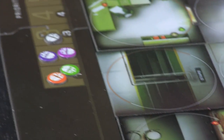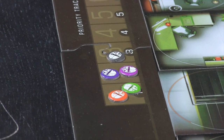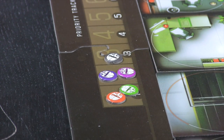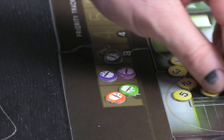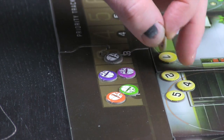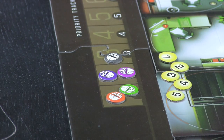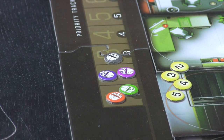This is the priority track, and I've placed like-colored counters to their positions. The numbers one through five determine player order. In this case, the Daimyo will be the first player. These two players get to choose, so we'll give the Wrench number two, the Heavy number three, Green number four, and Orange number five.